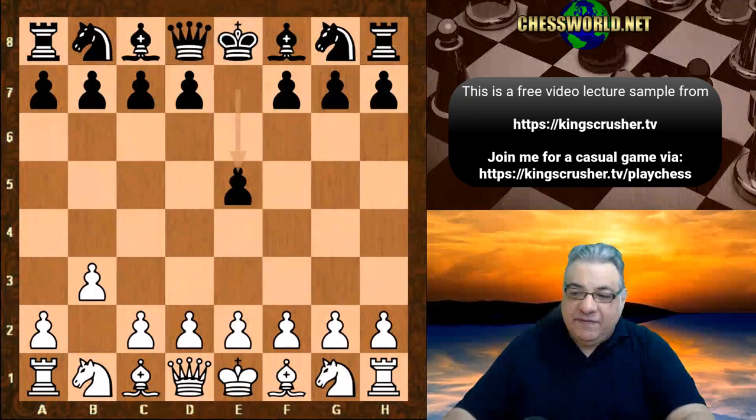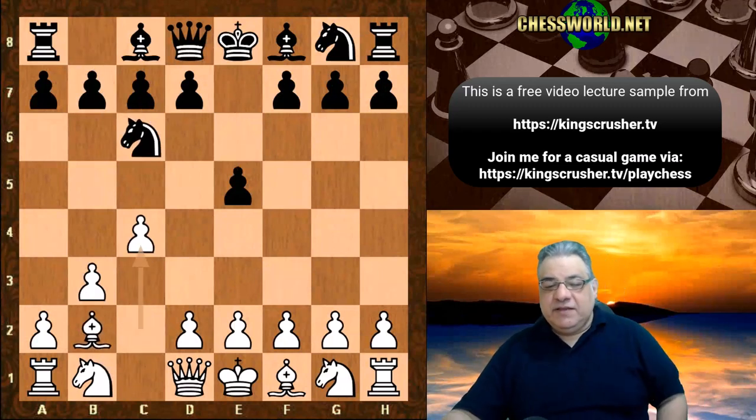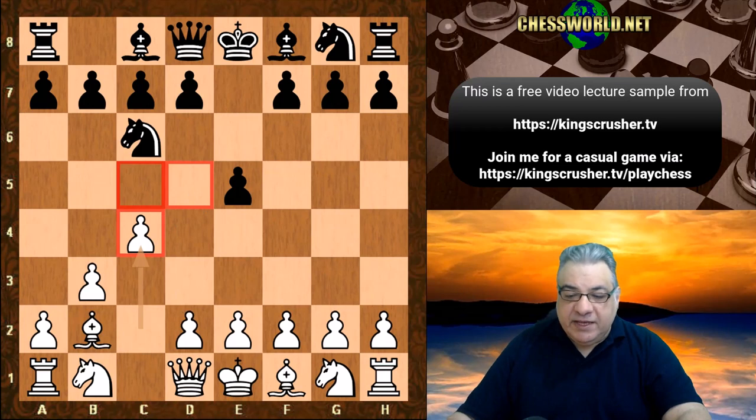We see e5, Bb2, Nc6, and now c4. This is very interesting. Fischer's idea seems to be to get a reverse Sicilian Defense. If black ever plays d5, we have a kind of reverse Sicilian, and in the Sicilian Defense we're looking at an outpost on c5. If ever c-takes, we'll be looking at that c5 square as an outpost and playing a few similar positional themes.